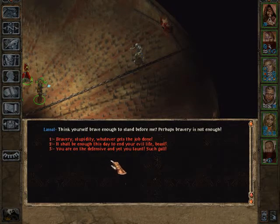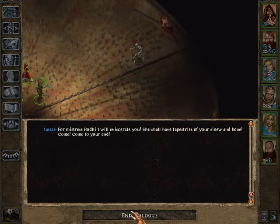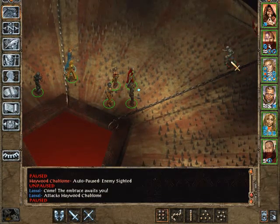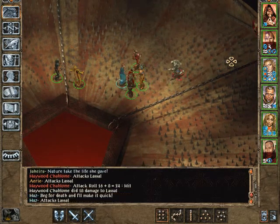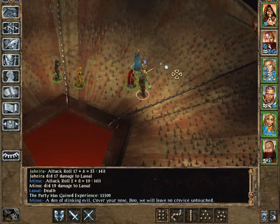Think yourself brave enough to stand before me? Perhaps bravery is not enough. Bravery is stupidity - whatever gets the job done. Cattle such as you will spoil the herd. Your blood will remain stale on the stone of the floor when I'm through. You are not worthy of feeding upon. For Mistress Bodhi I will eviscerate you. She shall have tapestries of your sinew and bone. Come, come to your end. Fire! I shall not let your lives go to waste.